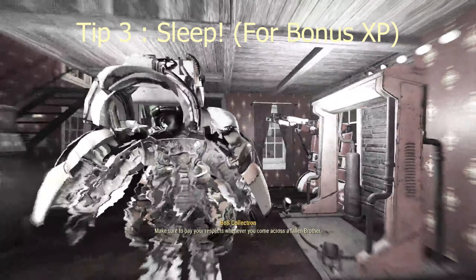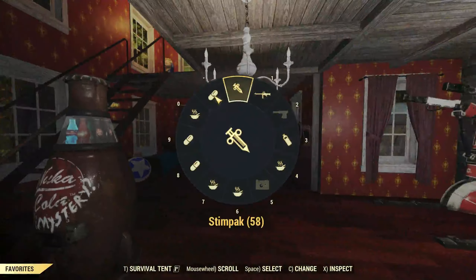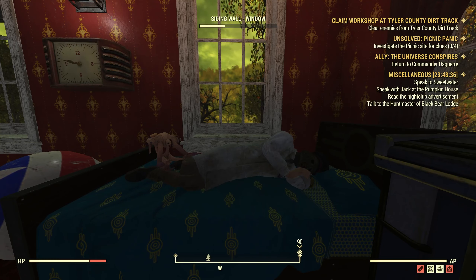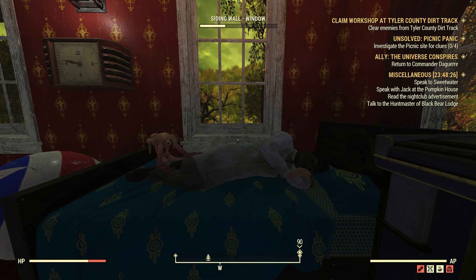Tip number three will be for you beginners — as I know there's a lot of beginners joining. You will want to sleep in your bed. It'll take probably 30 seconds to a minute, but sleeping in your bed will give you a bonus of 5% XP, which is quite good. If you did this every time, it's going to add up.